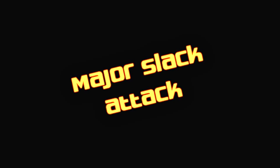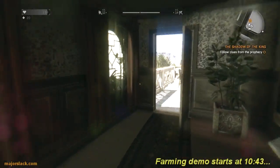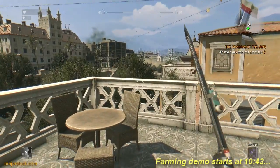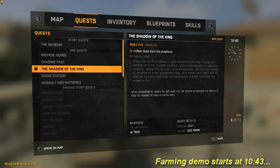Major Slack Attack. Well yeah, hey, thanks for joining me again. Alright, let's walk through some more Dying Light. Coming up next is the Shadow of the King quest, in which we are going to acquire Ryze's gun.